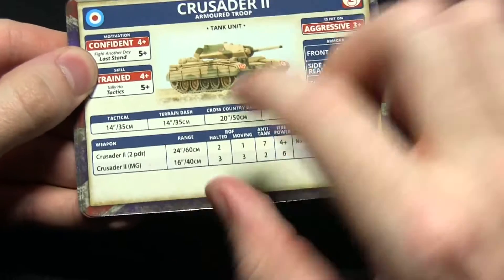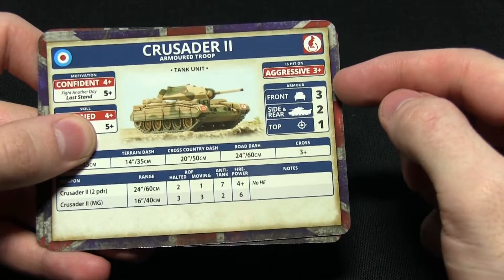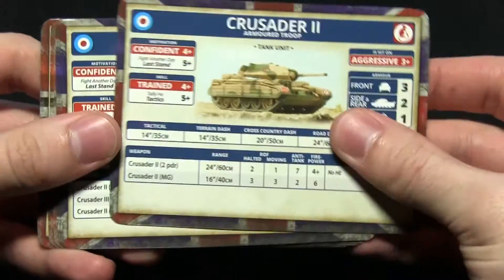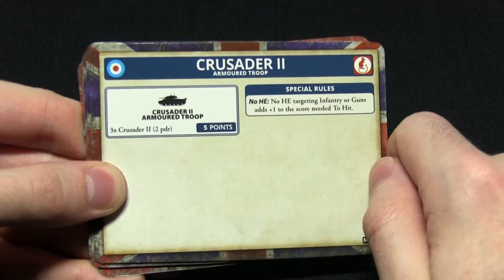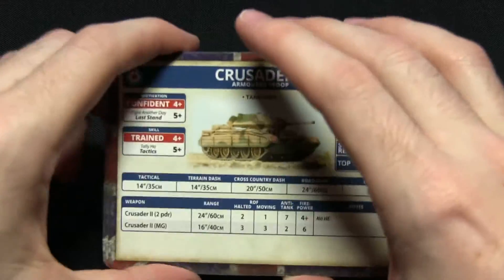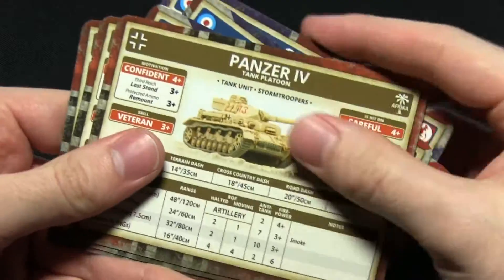All the stats are listed on the card — weapons, range, different stats based on the tank, movement, and armour values for the front, side, rear and top. On the back you've got the size of the troop, points costs and special rules. It's nice to have these cards because it can be quite frustrating flicking through a rulebook to find your unit stats, so having these handy cards is a really great improvement over having rules just printed in a booklet.